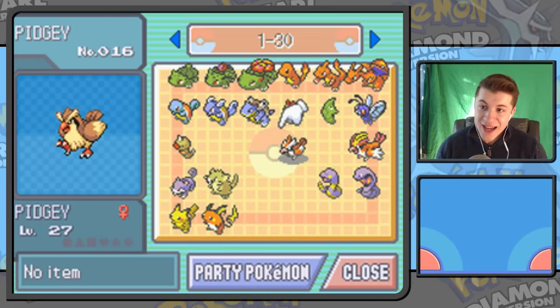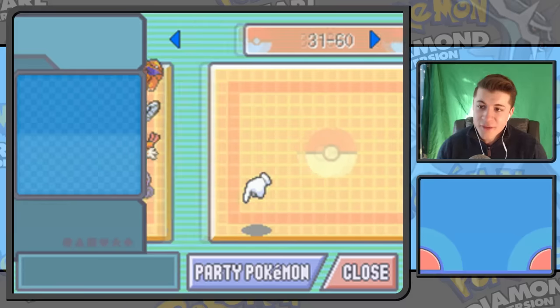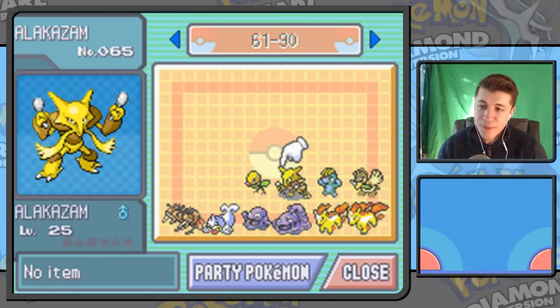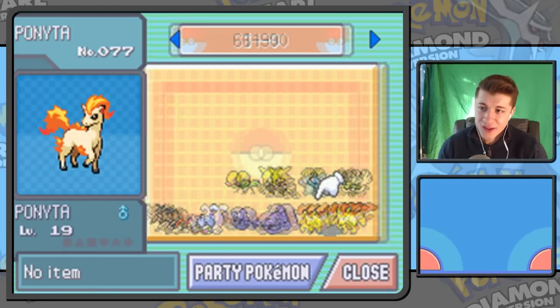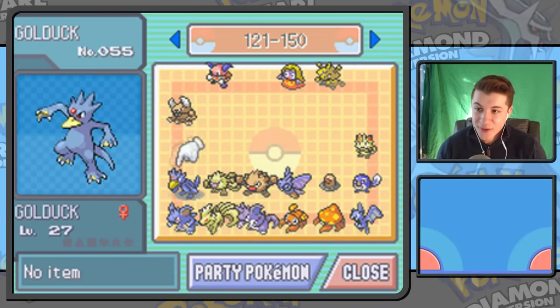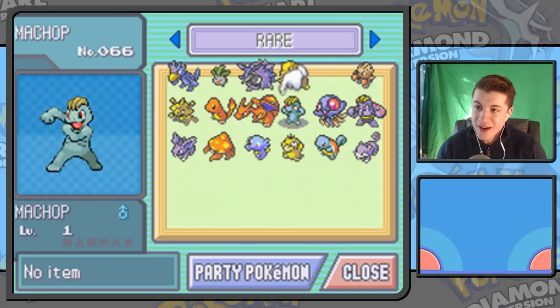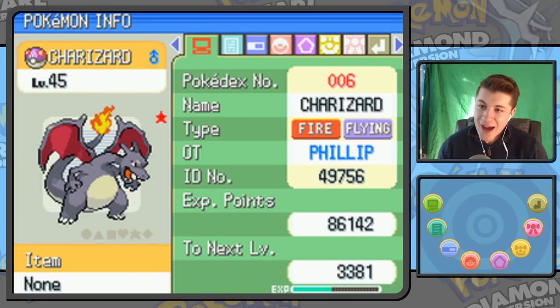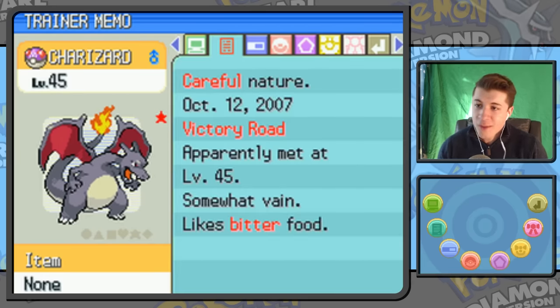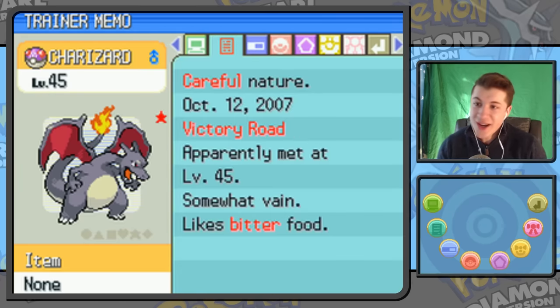It looks like over here I was trying to do a Living Dex — I don't think I actually completed a Living Pokédex in this game; I think the first time I completed one was in Pokémon Black or White. You can see it looks like I tried, but then things got a little messy. This box is full of rare Pokémon. This Charizard is not legitimate — it's caught in a Master Ball, met in Victory Road at level 45. I never used the name Phillip, so somebody must have traded it to me — but it's still very cool to see a shiny Charizard.